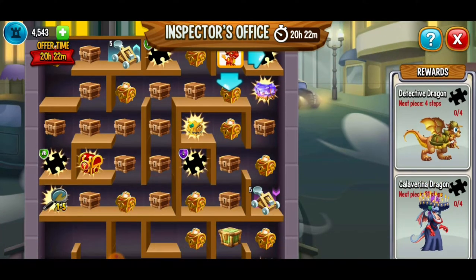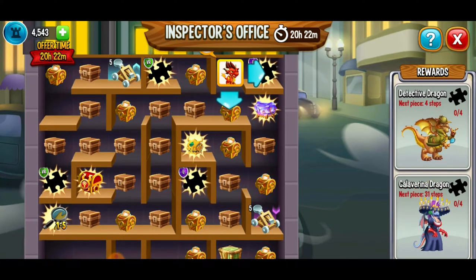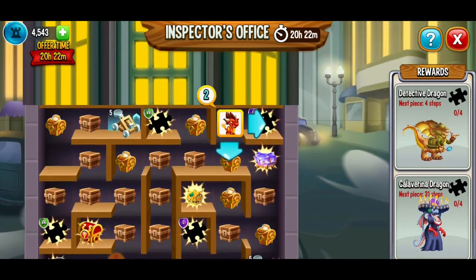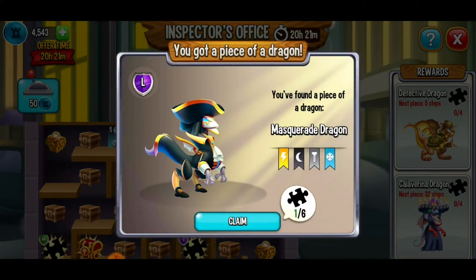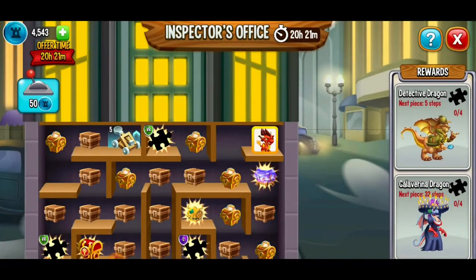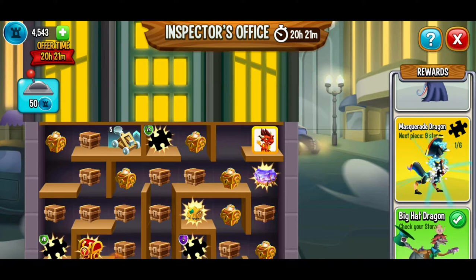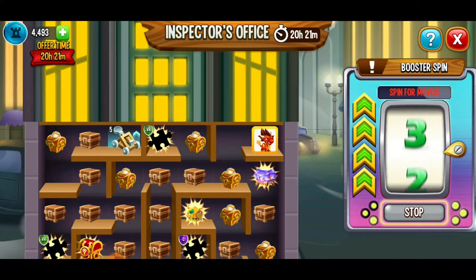Looking at the big picture, I want to get the very rare piece, the legendary piece, and the legacy piece. I accidentally clicked on it — looks like it was destiny. We just got the first piece of the Masquerade Dragon! We're going to spin again. We only got one move this time. Originally I was thinking I'd use those two moves to get the gem chest, but destiny wanted me to get that puzzle piece.